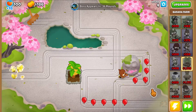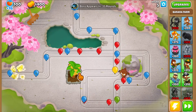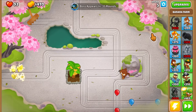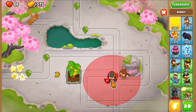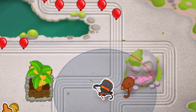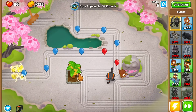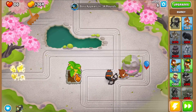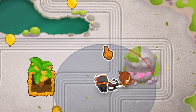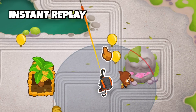That was round four — we leaked a bunch of lives. Road spikes saved us a little bit, but I want to get Quincy. He's a very cheap hero so he's going to help defending in these early rounds. The main benefit of Quincy is you can just place him and focus on farming in early rounds. At level four he gets slightly longer range and should be able to hit the other track for a little extra damage.